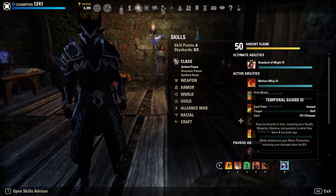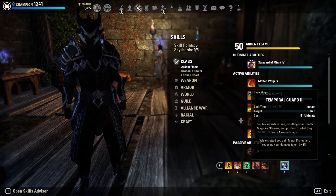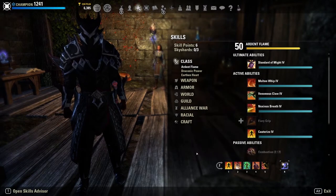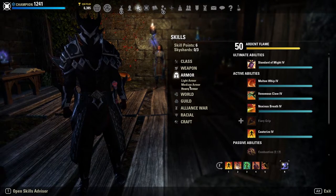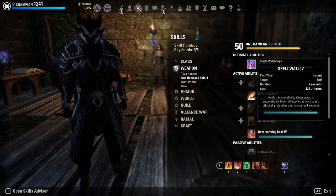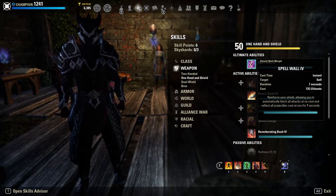For the back bar ultimate we are running Temporal Guard for minor protection. I don't personally feel I need a back bar ultimate on this build, so I choose to run the minor protection and do some tricky plays with Temporal Guard. If you don't care about the minor protection, you can use Spell Wall — incredibly strong, 135 ultimate, automatically blocks for you at no cost and reflects all projectiles for seven seconds.